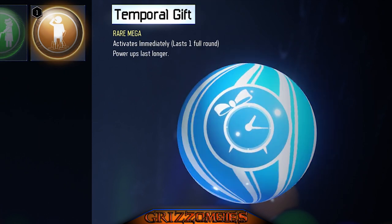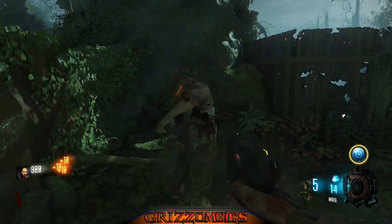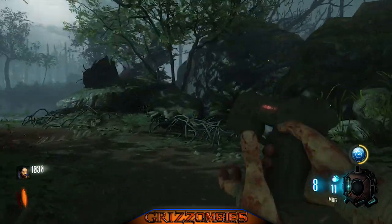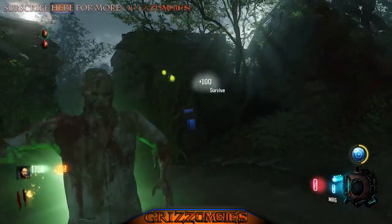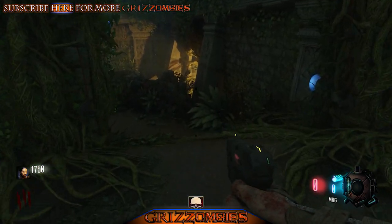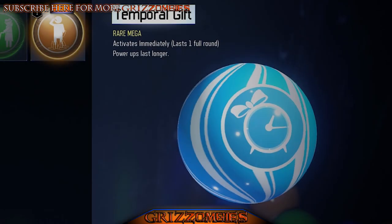Temporal Gift lasts one full round — power-ups last longer. So if you nail yourself a power-up with this Gobblegum active, it's going to work for you. I happened to do this and it lasted me two rounds — half and half. But I got the power-up after it ended, so it didn't last longer. So that's confirmed.